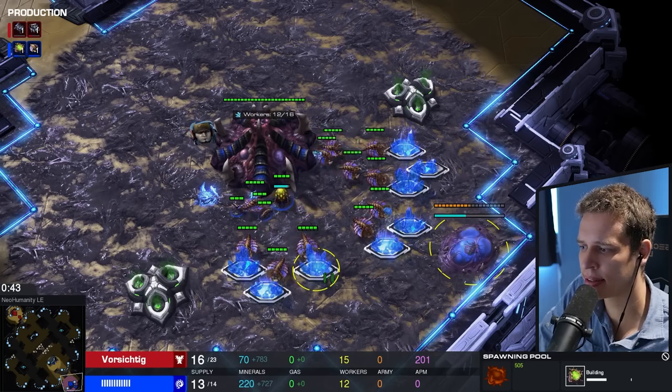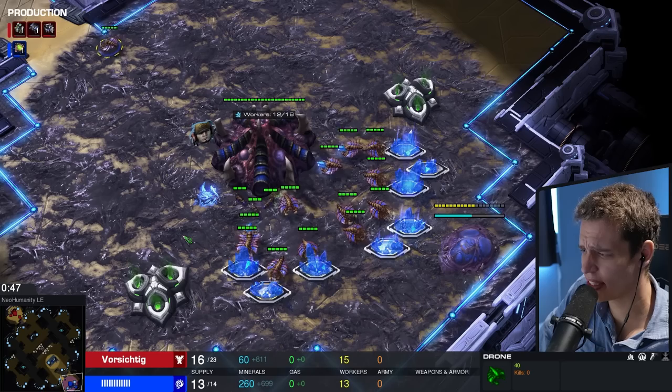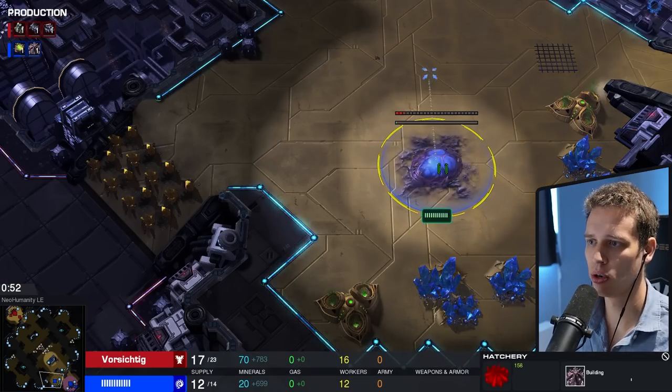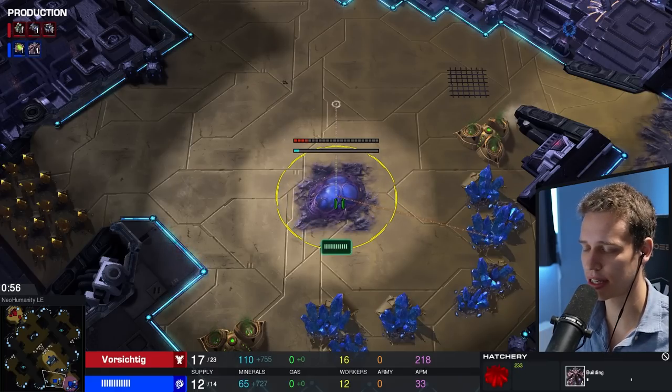I completely understand that the 13/12 supply thing messes with you. It's a barcode Zerg, by the way, which is interesting because we're playing at 3.5k MMR. Like, who are you hiding from, my friend? I don't think anyone is going to be stealing your strategies.